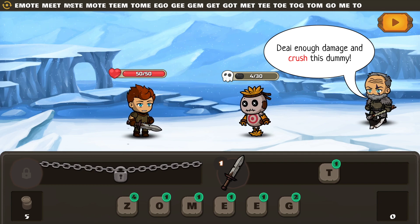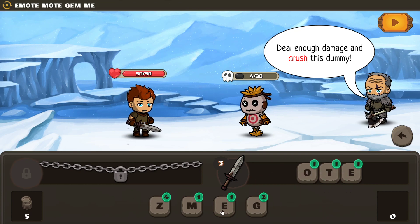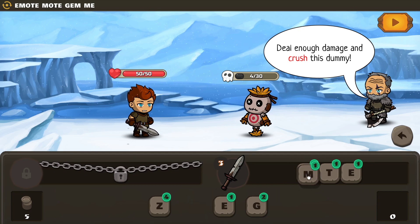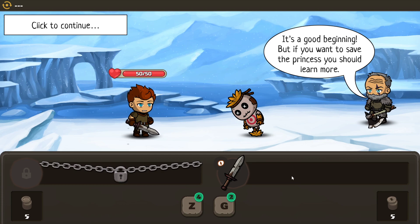Deal enough damage and crush this dummy. We can do an emote. I have to spell backwards, which is awkward — I wish I could put them in the middle. Put down an emote, take them out.